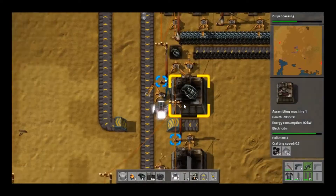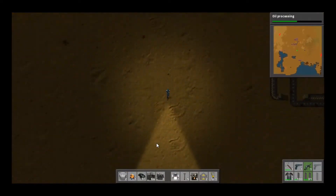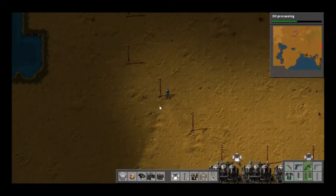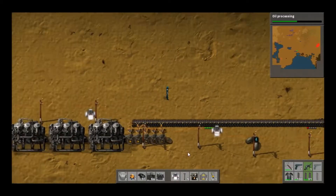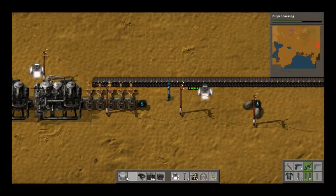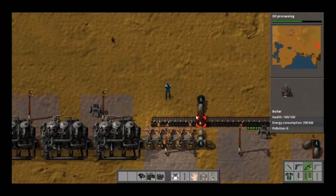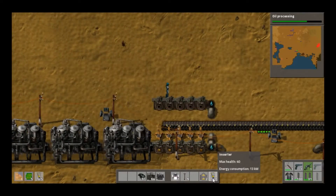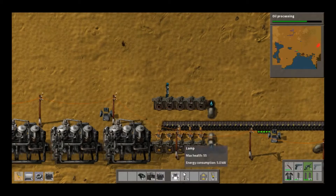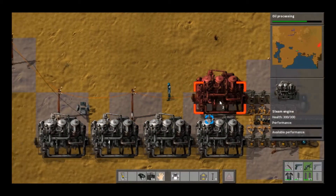Once you do get solar set up, you get attacked a lot less because you're producing a lot less pollution. Right about now I'm kind of regretting having everything spread out as much as it is. But that's part of the game, and it is going to be nicer once I set up all my factories in the middle area there. Especially once I get oil production going, it's going to help out tremendously.